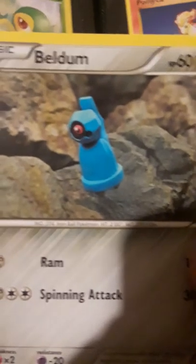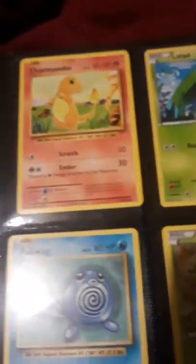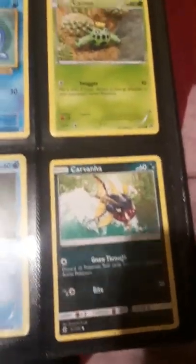I like ones like this — let me take it out — because the background looks so real. That's a nice shot. It's like they took the Pokémon and put an actual background behind it, it's cool. A Ponyta, a Whirlipede, a Charmander, a Poliwag, a Mudkip, a Carnivine, and then here's another one like that. It's a Cacnea.